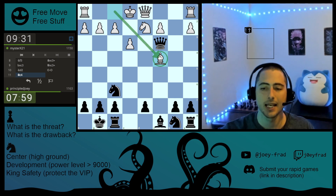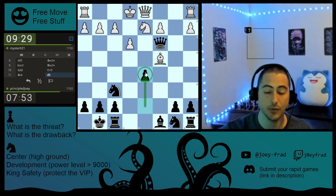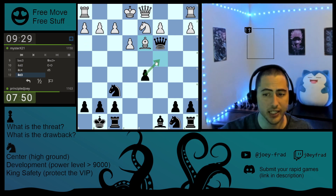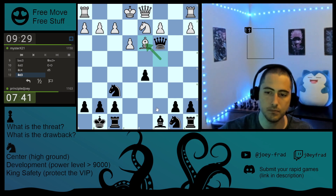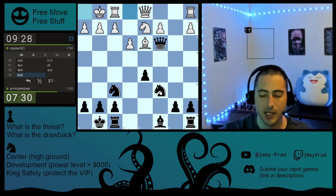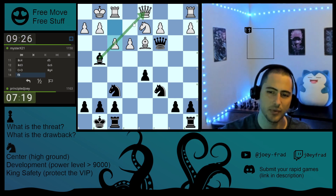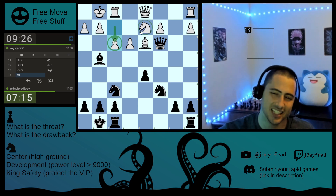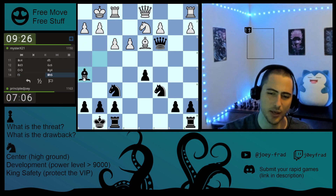I'm just going to castle, my king is safe. He develops his piece, maybe preparing to castle, but not so fast. I'm going to create a threat — I get to put my pawn in the center and develop my piece for free because it comes with the attack. He moves his bishop to a square he should have moved it to to begin with. Now I'm just going to develop my knight to its most natural best square. White castles — good for him. We're going to develop our bishop, put it here for free. Of course he blocks, but it takes away the square from his pieces and weakens the horizontal 7th rank. Then we just bring it back to a better square.